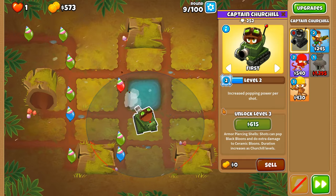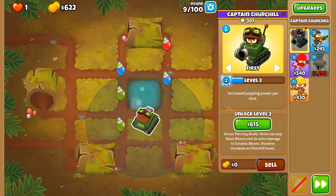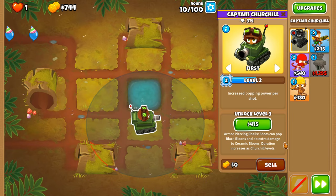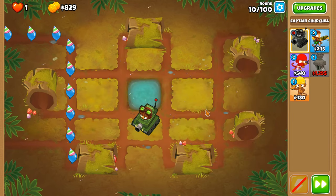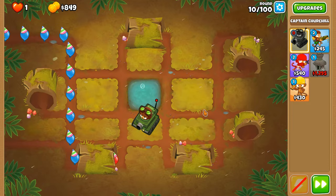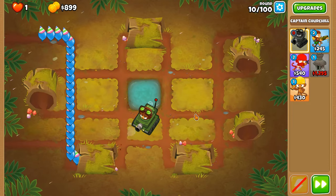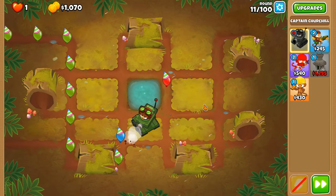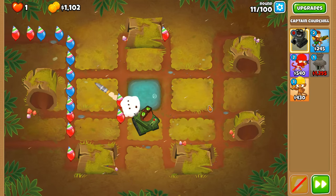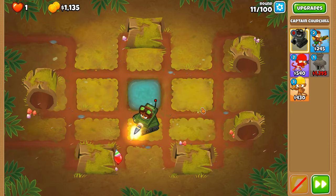We won't be able to get the machine gun before black balloons spawn, so we need to rely on the armor piercing shell's ability to pop black balloons. Churchill will not be able to pop camo balloons by default before round 24, so we need our radar scanner put down as soon as possible, and I think we should just be able to get enough money to do so.